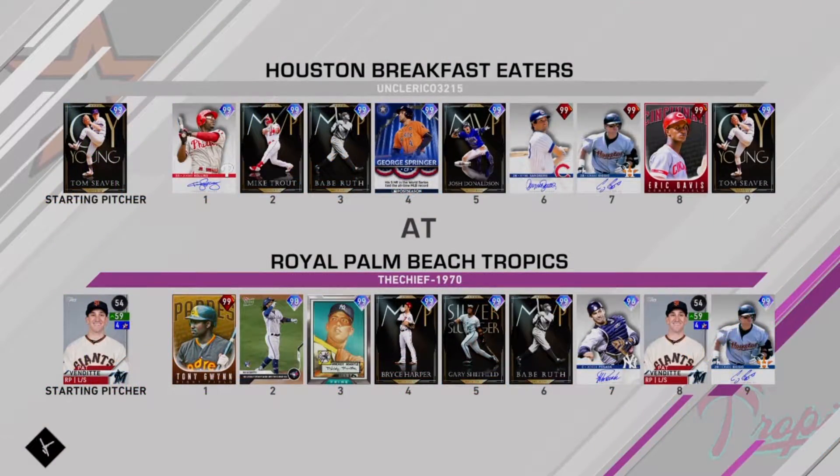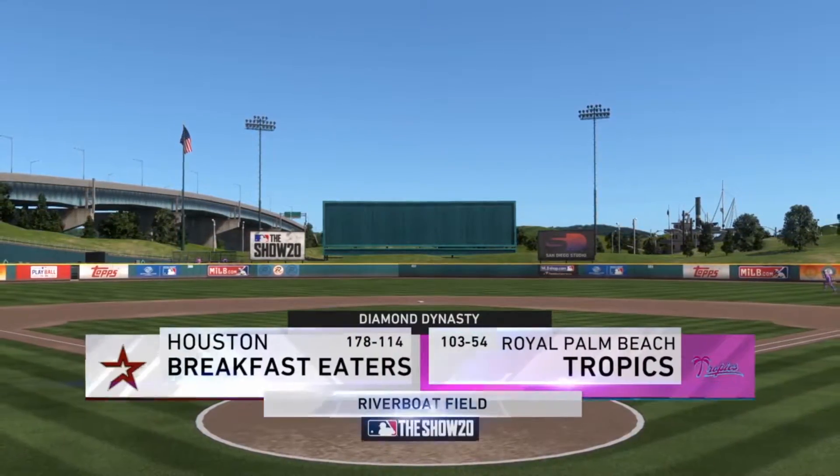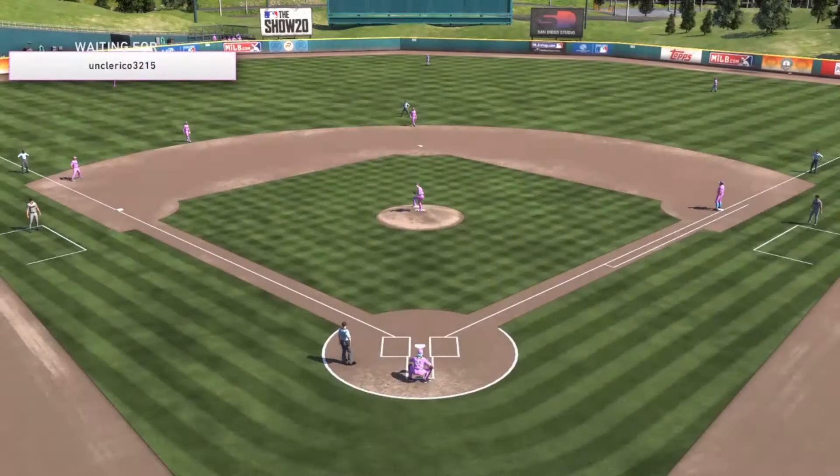On his squad he has Tom Seaver on the mound, Jimmy Rollins, Mike Trout 99, Baby Babe, George Springer, Josh Donaldson, Ryan Sandberg, Craig Biggio, Eric Davis, and Tom Seaver. We have Pat Vendetti on the mound — he's not going to be on the mound for very long but hopefully he can do something. He's 170 and 114, which is very good. We're also 103 and 54, so hopefully we can come out on top and put some damage on the ball.